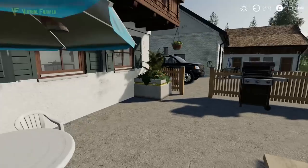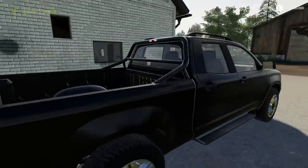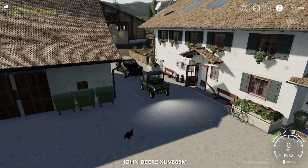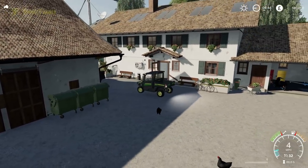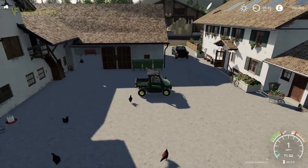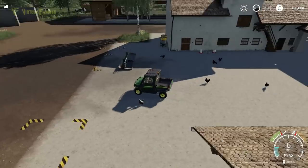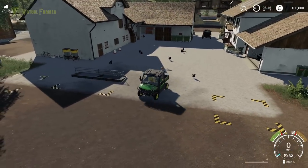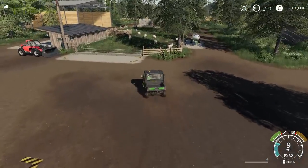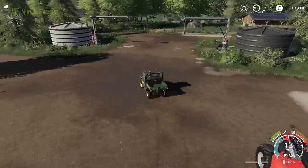First things first, we need a vehicle. We're not taking the rather nice black truck that you get on the map — we are taking, as always, one of the Gators. This is New Farmer mode, so we have everything you'd start with in that mode. Straight off, I'm liking the edited chickens here. We've got the main farmhouse, standard farmhouse. Looks like we start with some sheep.